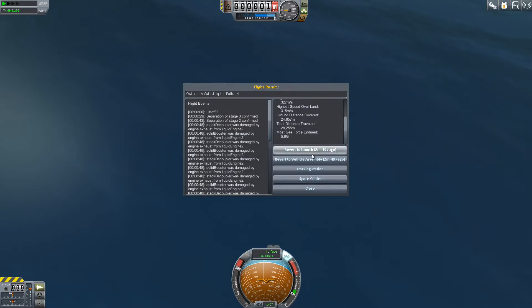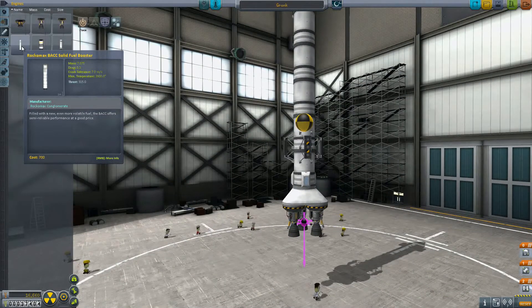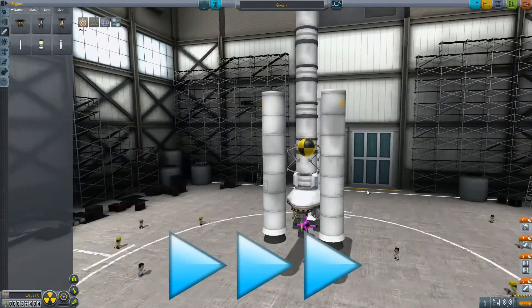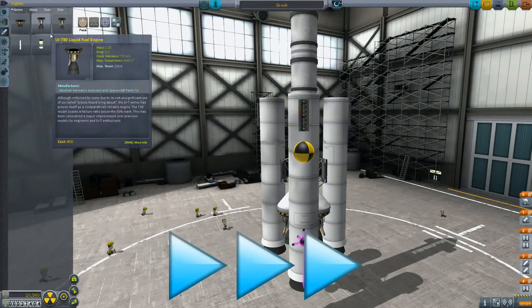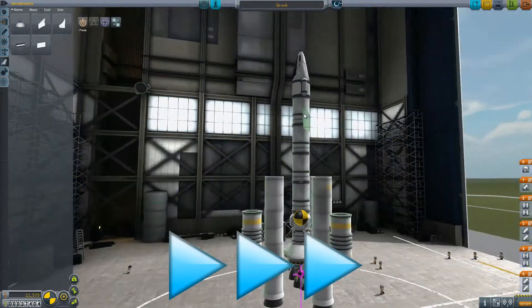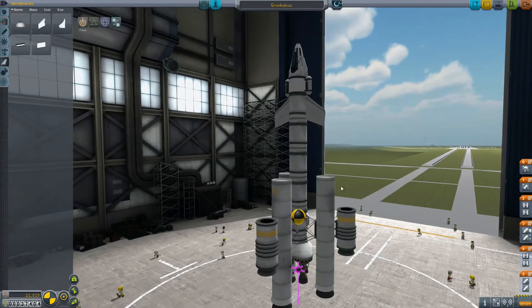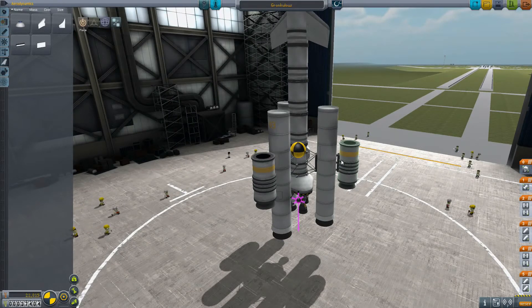Aboard. Vehicle assembly. I didn't even notice we have these enormous solid fuel boosters — how foolish of me. It is absolutely crucial that I should be using those. All right, the Gronk has become the Gronkulous. We made some alterations, clearly. It totally removed the support structure, so we'll find out once we get to the launch pad whether or not this thing can even stand on its own.